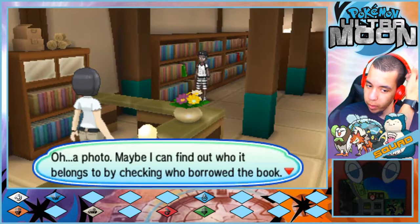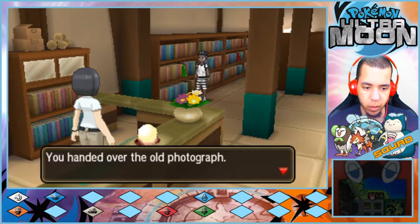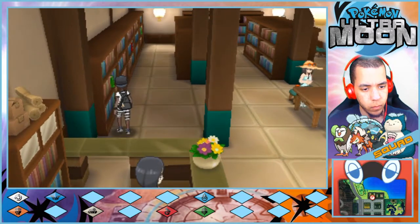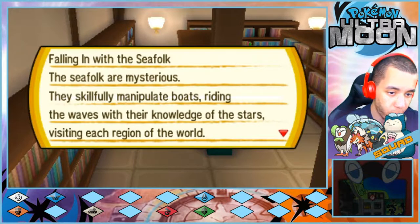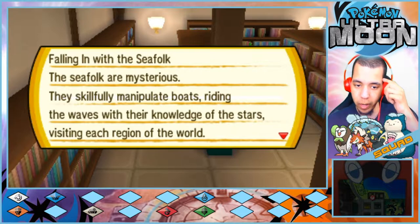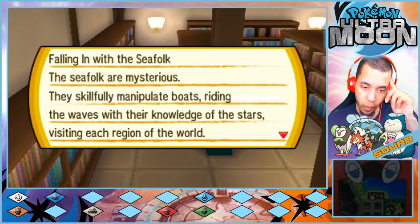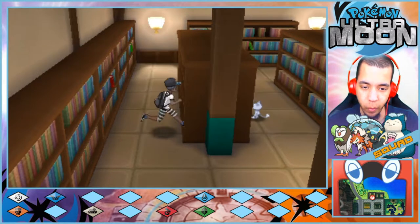Riding on a Charizard would be a blast! Hey, no looking at other encyclopedias — I should have all the info you need. See Rotom right below me — to defeat Ground types, keep it simple. An old photograph dropped out — shows a girl, Mudsdale, in a garden. Maybe I can find who it belongs to by checking out who borrowed the book — here, I'll hold onto the photo for you.